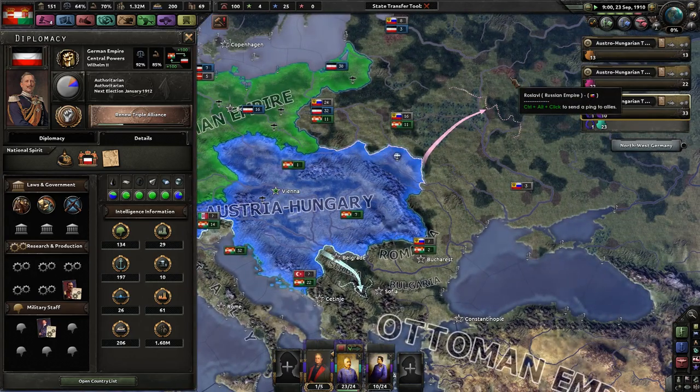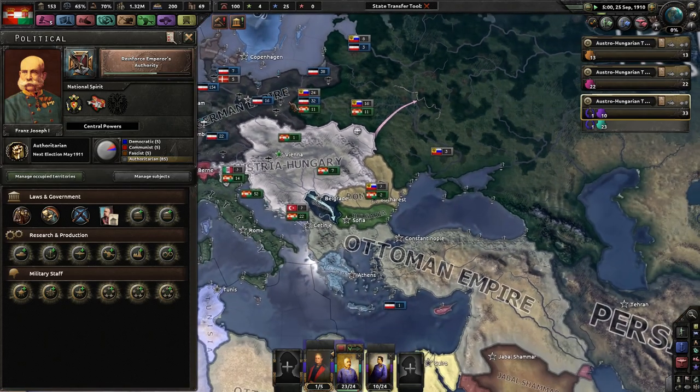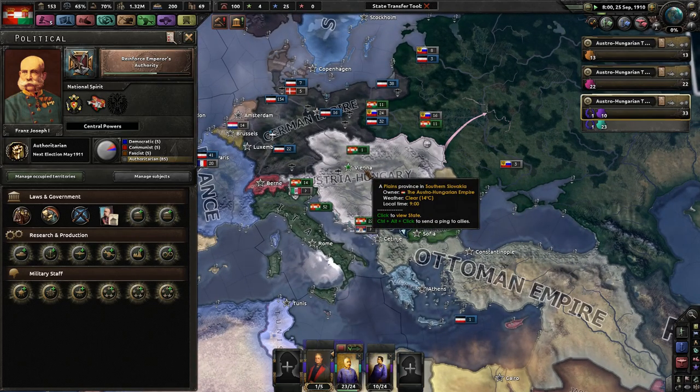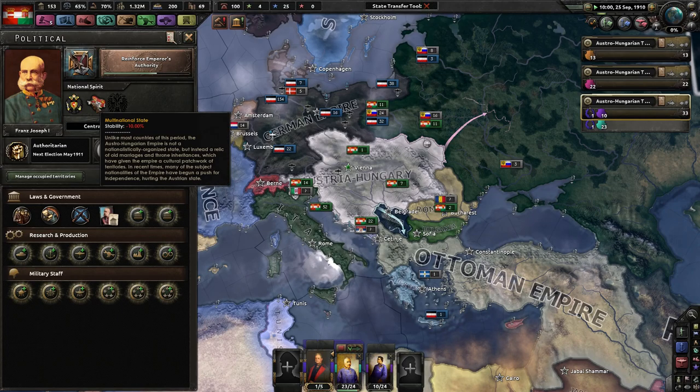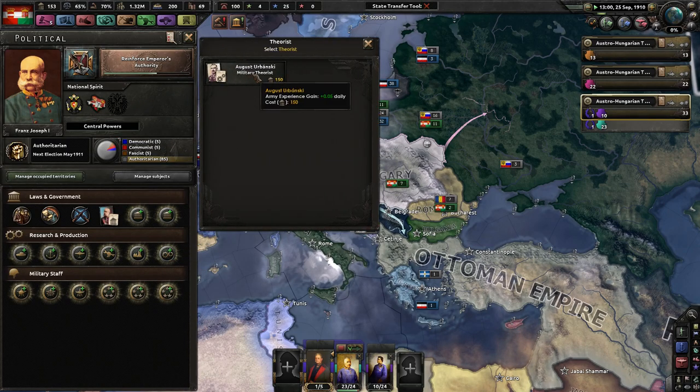I'm talking about the national spirits mostly because Russia is like... the developers want to mirror history to a degree, but they don't give me more negative attributes and the problems of having so many states. I mean, yeah, 10% stability lowered is not good to have, but it would have a lot more effects than just 10% less stability.